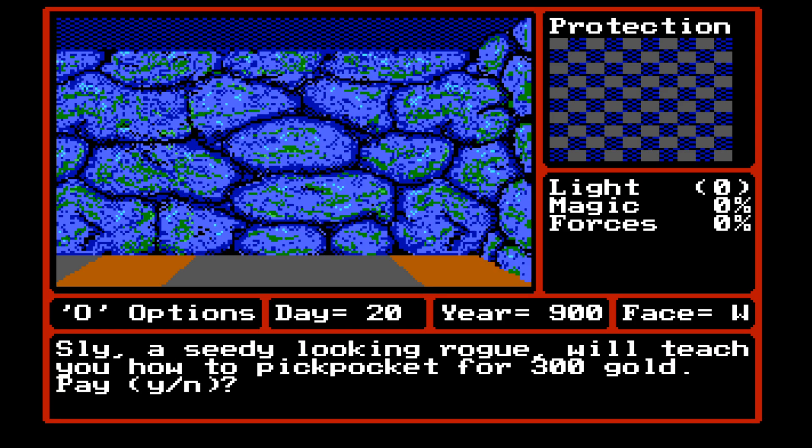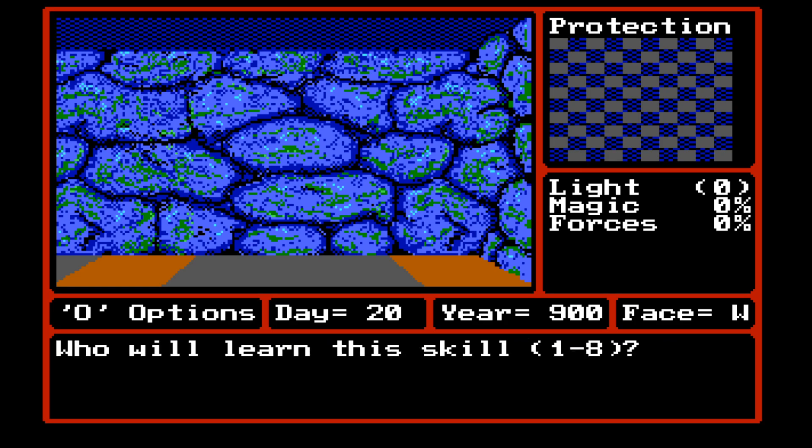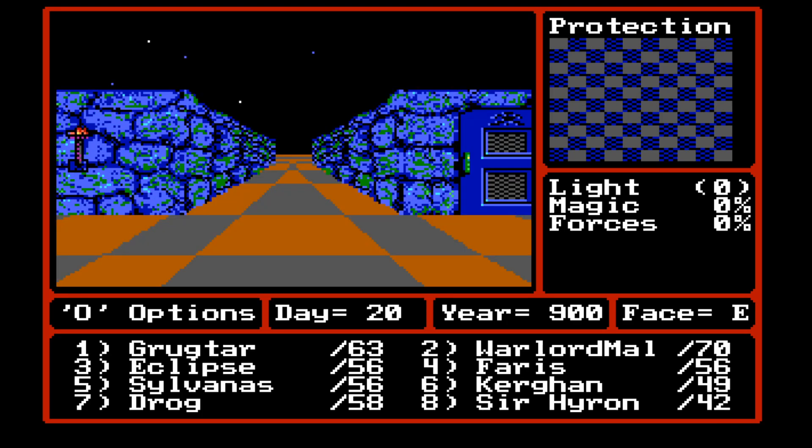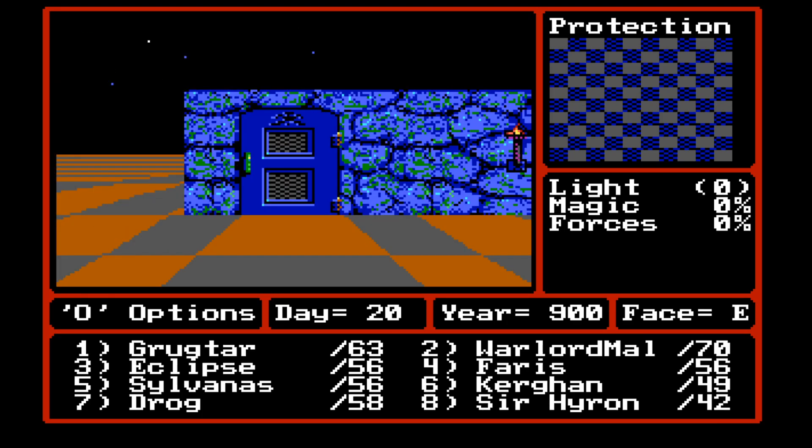Sly's opportunities. Sly, a seedy looking rogue, will teach you how to pickpocket for 300 gold. Yes, and we're going to give that to Ferris. Off screen, I went back to that brain surgery place and removed Ferris's skill and relearned Pathfinder and Pickpocket. So we've got these two skills that we want. That's good. Now let's continue exploring.